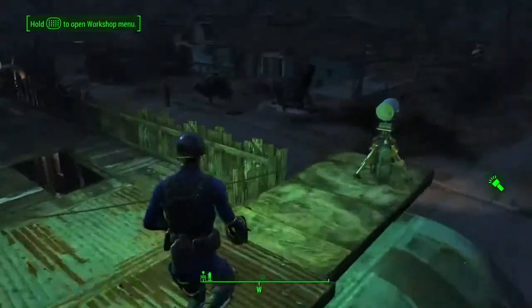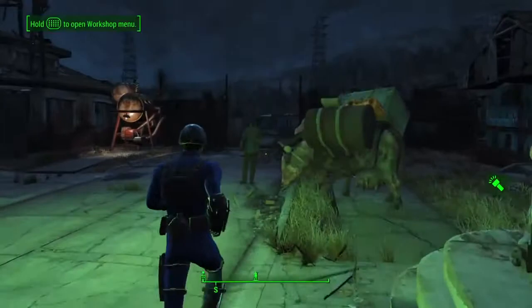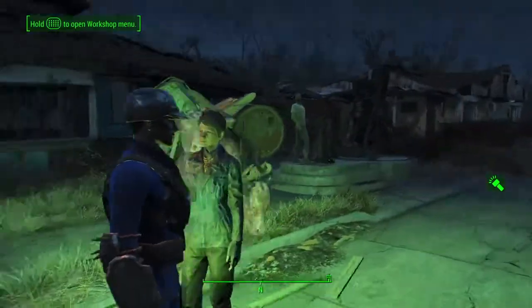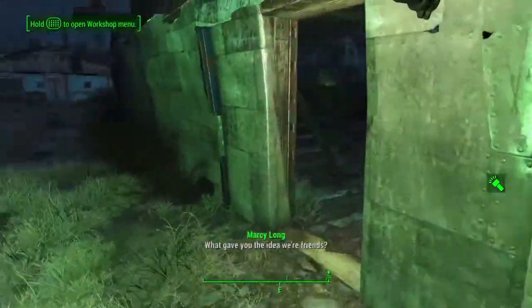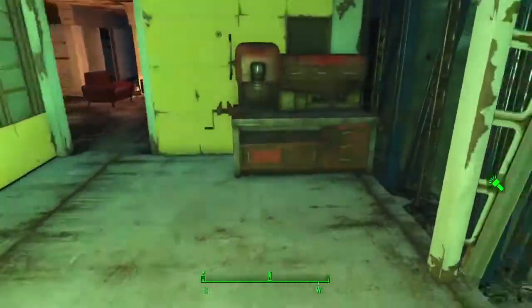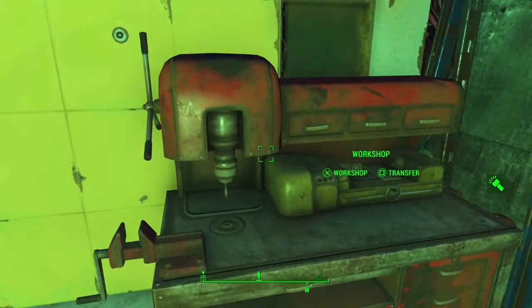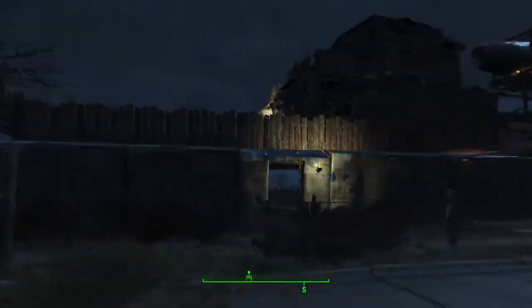In essence, this is the settlement system — what you see here is a highly customized version of it. At a lot of settlements, traders like Trash Can Carla will hang out because they know you're buying, so it's convenient to have a trader pretty much always ready to help. All of your construction abilities come from having the workshop — any settlement out in the world where you find one of these, whether you have to clear out enemies or reach a certain story point, that area becomes a place where you can build all of this.